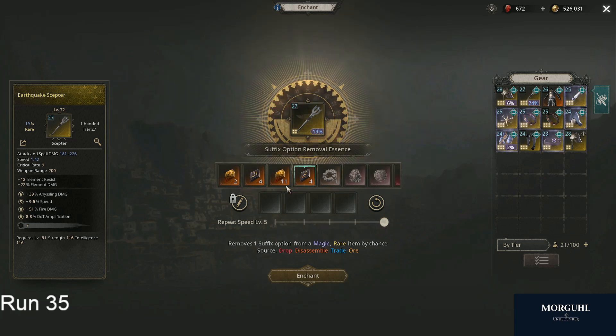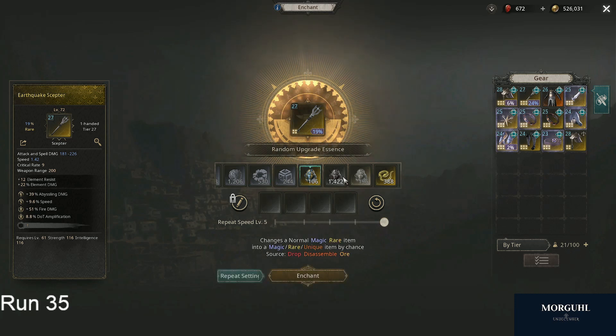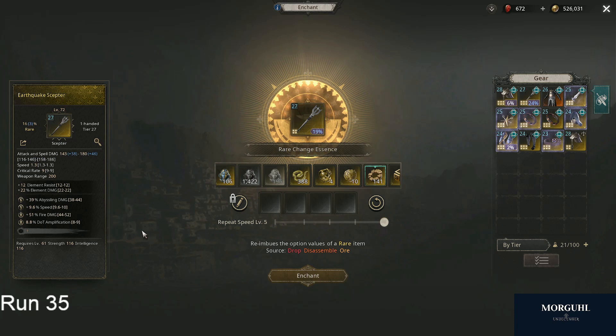Other than that, if it's a suffix it's the same thing with these. Besides that, we have left out three essences: the magic change essence, the random upgrade essence, and the rare change essence. Both of the change essences don't re-roll any stats on the item, but they re-roll the values of the stat. For that we can click this here.